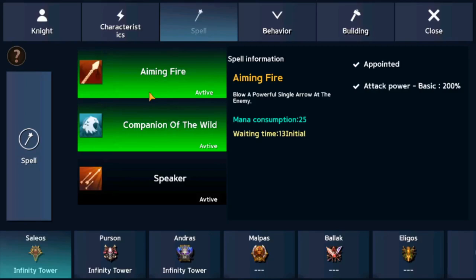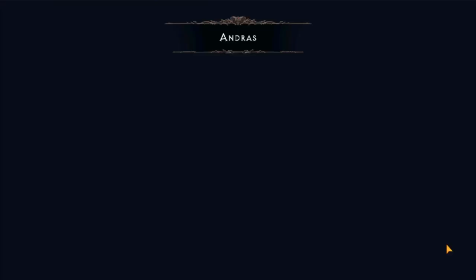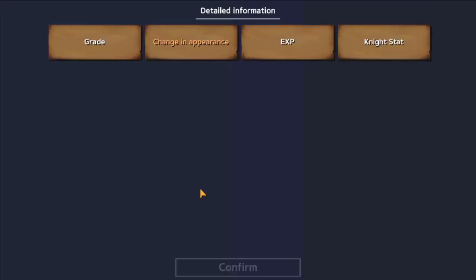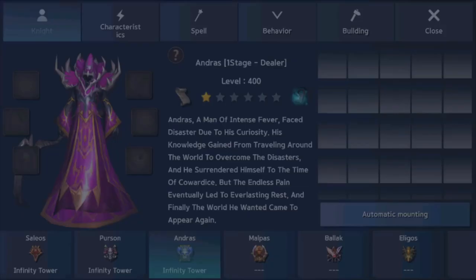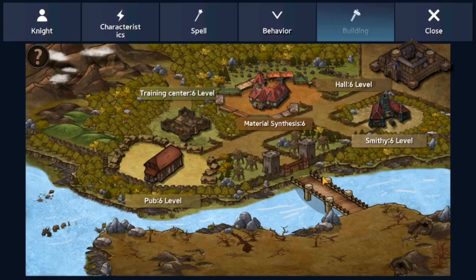Next we have the Spell tab. Each mercenary starts with a few abilities and players can unlock additional skills by changing the mercenary's appearance in the Awakening interface. For example, my Cellios archer had two abilities and Andres only had one. To unlock the Abyssal Flame, I clicked on the Kanai Awakening interface, changed the appearance, and strengthened it — this not only changed the appearance but also unlocked the additional skill. This method also applies for a mercenary's third ability, so make sure to stock up on gems, ether, and golden statues for future mercenary upgrades.